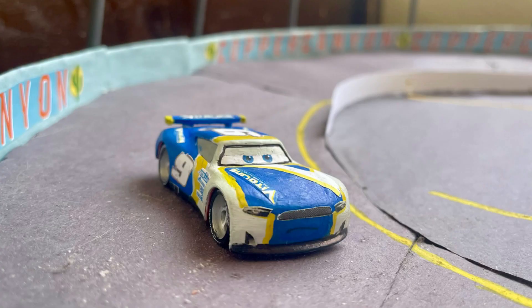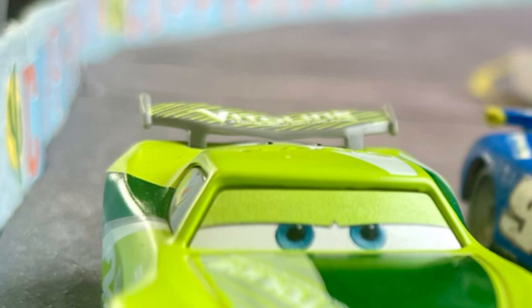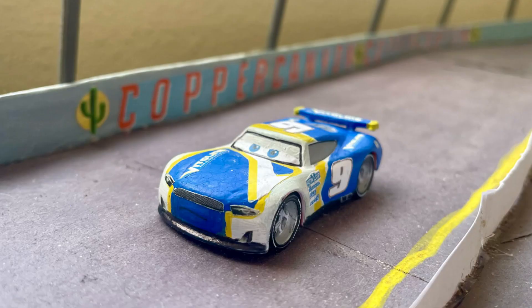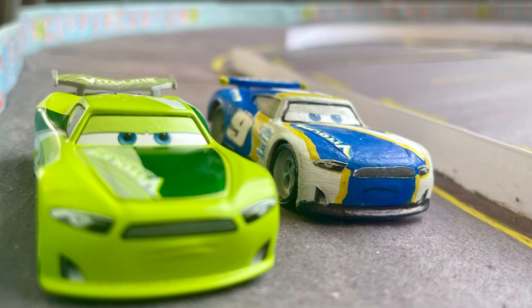I took that Tim Trellis, sanded it, sprayed it with some primer and a couple more coats of primer, then painted on the blue and yellow. I added a unique logo — the Vitaline logo — using yellow and blue to match the NAPA colors. One more thing that had to be done was the spoiler. The original Tim Trellis spoiler wasn't going to work for Chase, so I modeled and 3D printed a spoiler that closely matched Chase Race Slot's original spoiler. It may look a little blocky but it's fine with me.